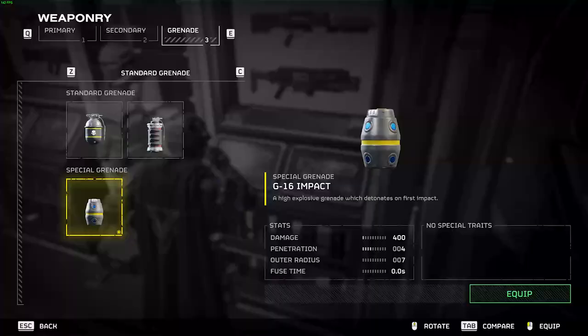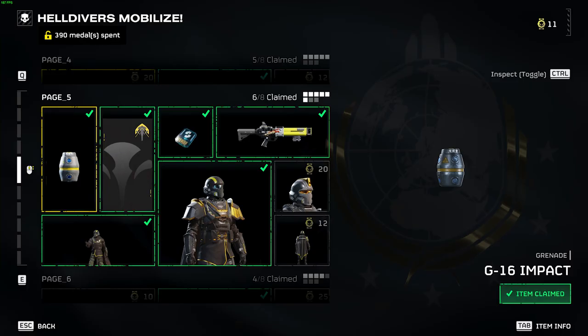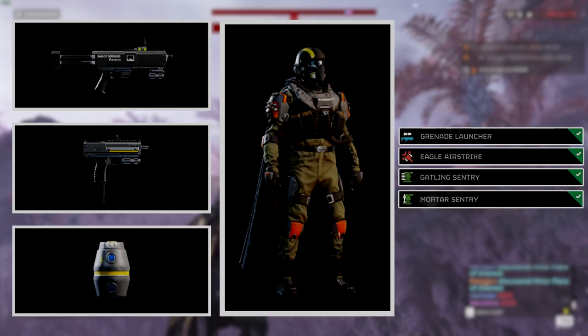For grenades, the default grenade in Helldivers 2 is your best choice for quite a while. I'd recommend sticking with it until you reach page 5 of the Helldivers Mobilize Warbond, where you'll find the G-16 Impact Grenade, which is currently the best in the entire game.